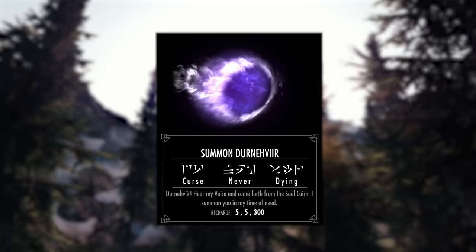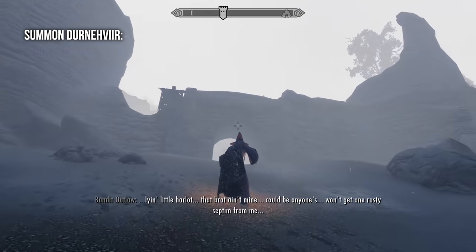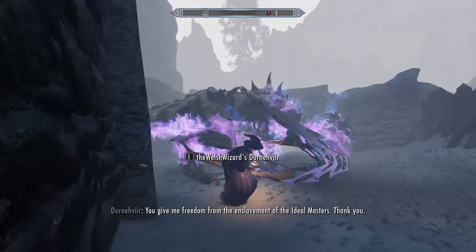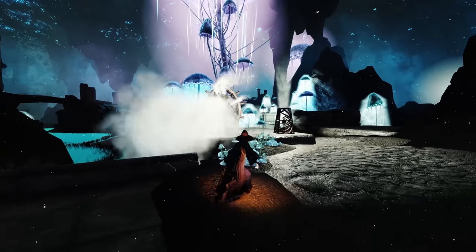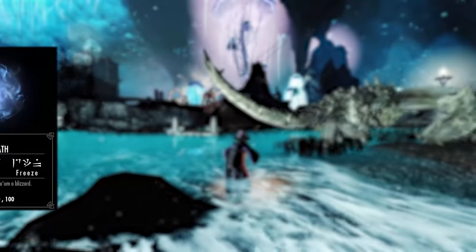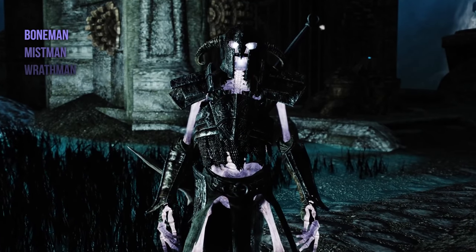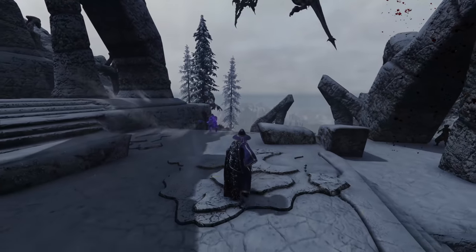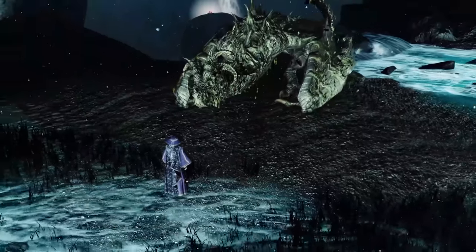Number 10: Summon Durnehviir. Unlike the Call Dragon shout, Summon Durnehviir works like a conjuration spell — aim it at the ground, ensure there's enough space, and summon away. Durnehviir can also be summoned within certain enclosed areas such as caves, as long as there is enough room. He uses Frost Breath, Drain Vitality, and a unique shout that summons a Boneman, a Mistman, and a Wrathman. The only downside is that Durnehviir has a 5-minute cooldown, which is a fairly steep cost, but who would pass on the opportunity to have a vicious, undead, frost-breathing beast just a call away? Not me.